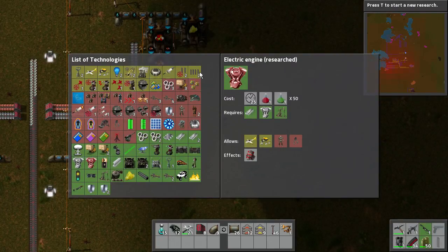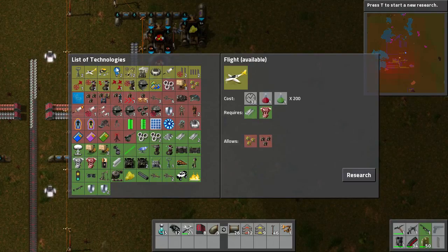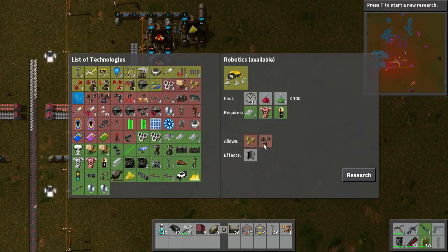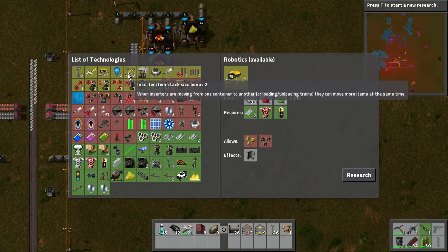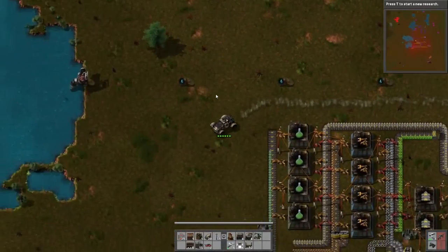Looking at research options: landmines, rocketry, body damage, bullet shooting speed... robotics, flight. Flight can be good because it means we can bomb around really quickly and not crash into everything. Actually, I don't think we get to fly — let's have a look at the tech tree. Flight is the second one, robotics is third. It unlocks construction robotics and logistic robotics — they fly around and help us move things. So it's not us that get to fly.